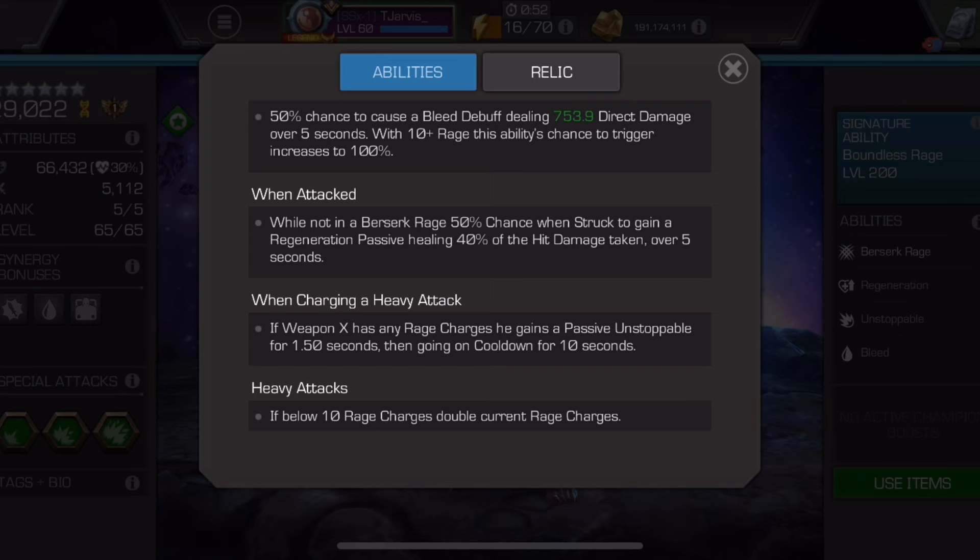I religiously run 5/5 Deep Wounds, which increases bleed duration to 7.5 seconds — basically a 50% bleed damage increase if you let it tick all the way, and it makes bleeds much easier to sustain. In Battlegrounds I don't tend to focus too much on the bleeds — that's more for long-form content. But if you do fall out of Berserk, the increased bleed damage from when you were in Berserk will still remain, so refreshing bleeds and letting them tick the opponent down is a viable strategy.